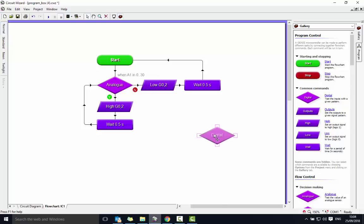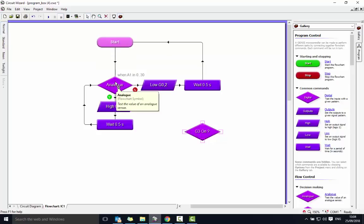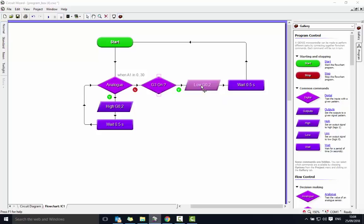I'll bring in the push-to-make button and say switch that on. Now, if it's dark the light's going to be on anyway, so this needs to be somewhere in this path. It's coming down here — is it dark? Yes. If it's not dark, then is the button pushed on? Let's move that over there and put that in. If the answer is yes, we need to put the lights on.